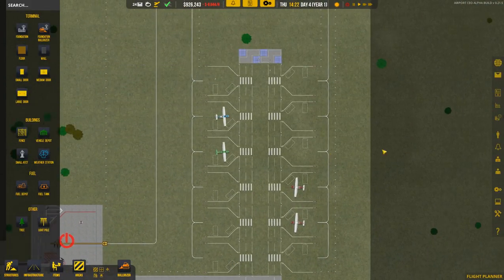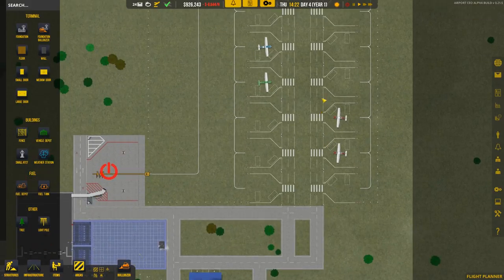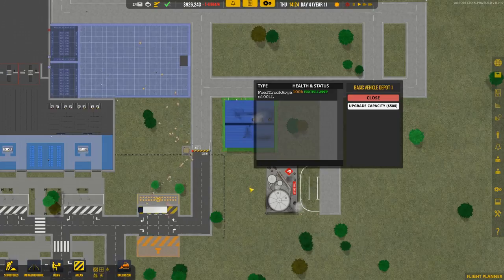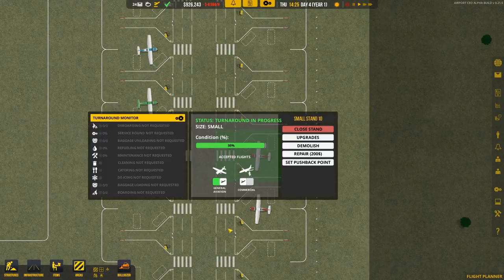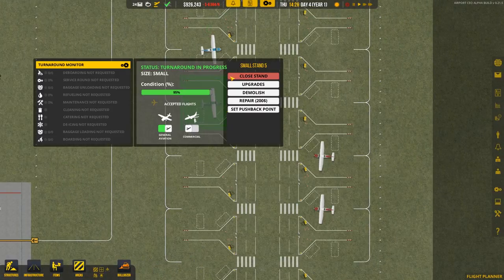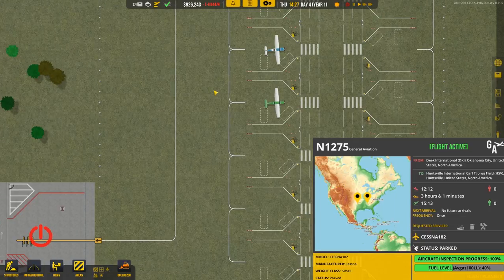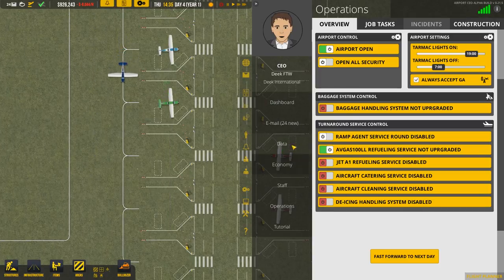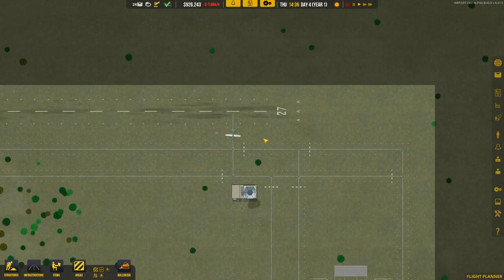We have a bunch of planes in here now and it looks like the fuel truck hasn't done anything — I'm wondering if that's a problem. It looks like none of these guys are needing anything. We need avgas refueling — we'll turn that on. This game is very confusing at times; you need to go through and make sure your t's are crossed and your i's are dotted before you get stuff going.